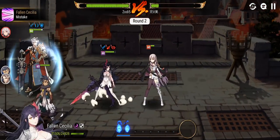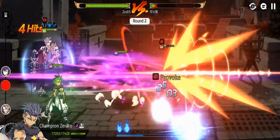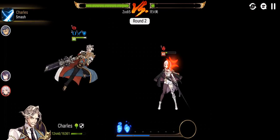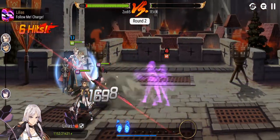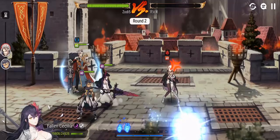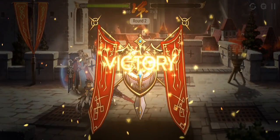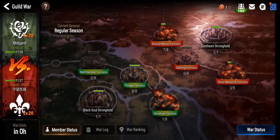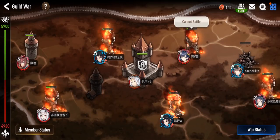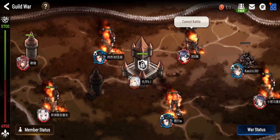Nice, we got this done. Looks like the HP and defense investment on Champion Serato is kind of overkill — I think I made him a bit too tanky. I should change one of the HP main stat right side gear to like attack percent for more damage.